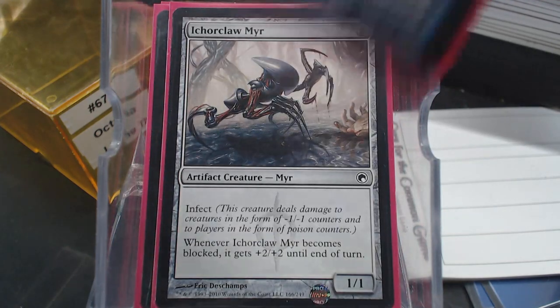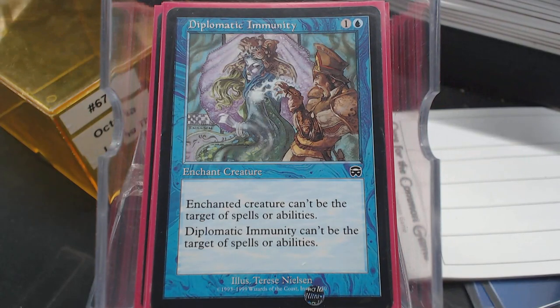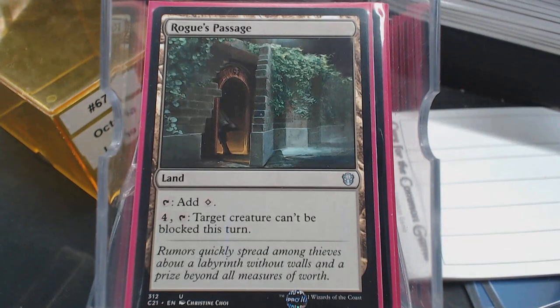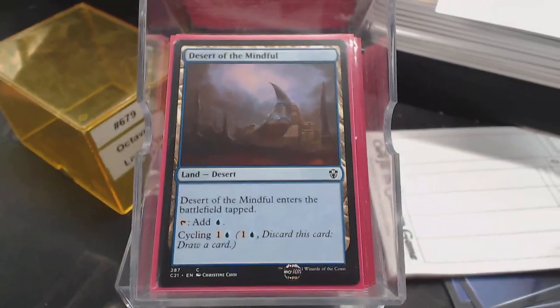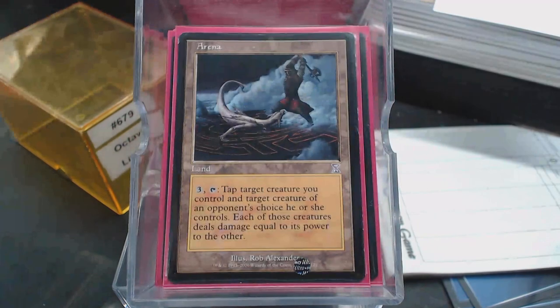Icarclaw Mir is infect, and then Thrummingbird. Of course we've got Diplomatic Immunity to protect our commander. And then I didn't really know where to put Multiple Choice because it can do a whole lot of stuff — I like the way it's templated, very thematic. Then we have our non-basic lands. Most of them are basics, but we've got to have Rogue's Passage. If we want cycle lands — the Lonely Sandbar, Remote Isle, and Desert of the Mindful — just in case we draw them and want to cycle them away to keep drawing cards. Halimar Depths — it's a Ponderland without the card draw. Our last card is Arena.